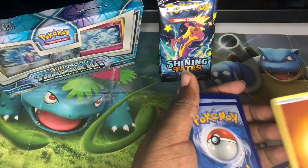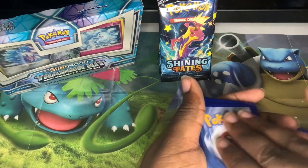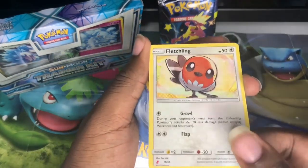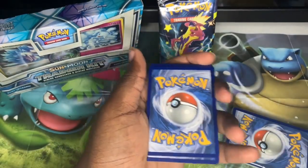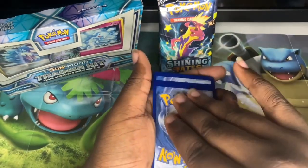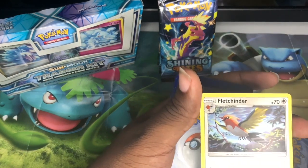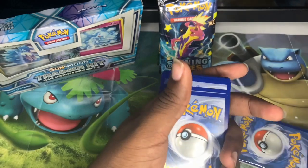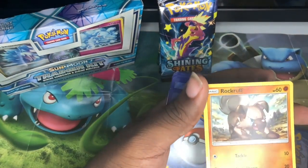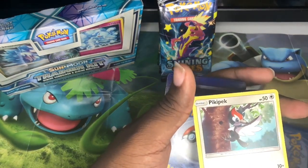So many energy, oh my god. A Fletchling — cool. Yanma. Fletchinder — first one I've seen of this one, this actually has a really cool Alolan form, that's really cool. Rockruff. Pikipek.